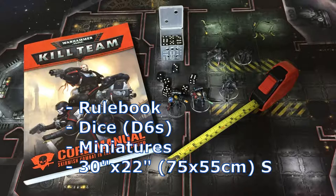The things you need to play the game are the rulebook, obviously available in digital or paperback from Games Workshop, some D6 dice, some miniatures — of course Citadel miniatures are available but you can use whatever you want. A playing surface: the book recommends 30 inches by 22 inches, which is about 75 cm by 55 cm, but the book also states you can use any size you want. You'll also need a ruler or a tape measure.